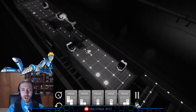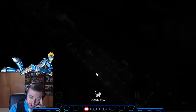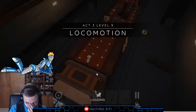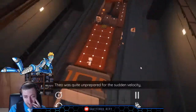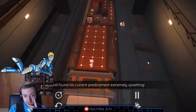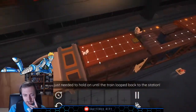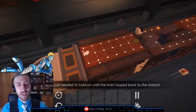Achievement progress: Road Kill, one out of ten. I can't just hit back — I have to restart the level. 'The game is too easy,' he says — right before dying. Luckily he just needs to hold on and get back to the station.